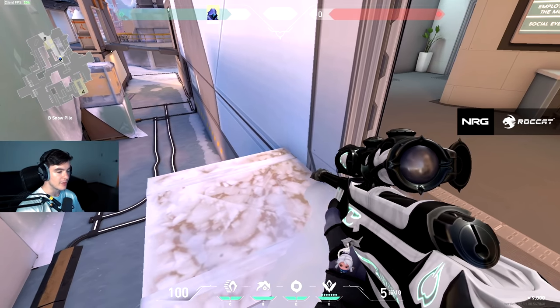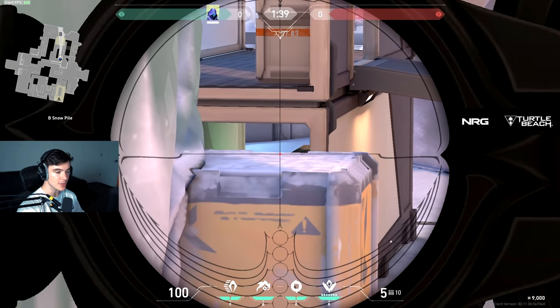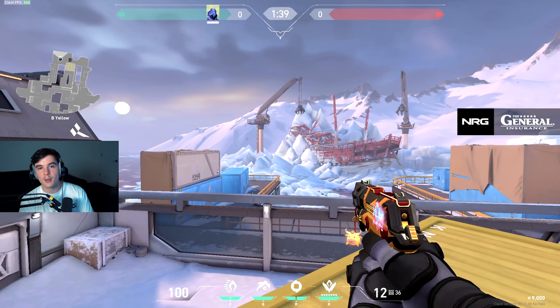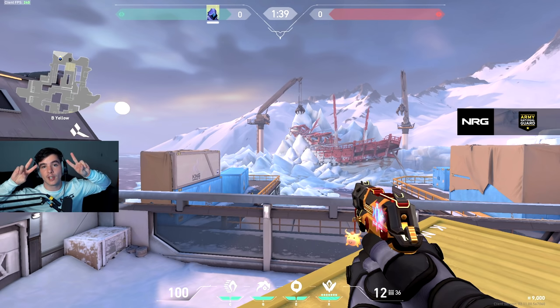This isn't really an Omen tip, but for those that don't know, there are boxes outside of kitchen here and you can actually use this angle through site to pick someone off — a very unique angle. That pretty much wraps up the guide on Icebox. I hope you guys learned something from this video — if you did, feel free to drop a like as it helps out the video. Subscribe if you want to see more content. I appreciate it and I'll finish off the week with the Bind and Haven guide real soon. Thank you guys for watching and peace.